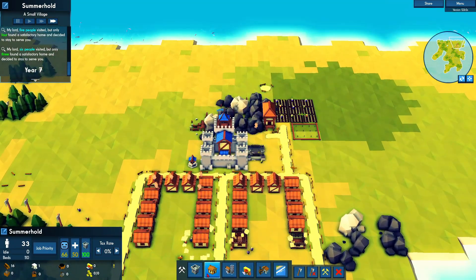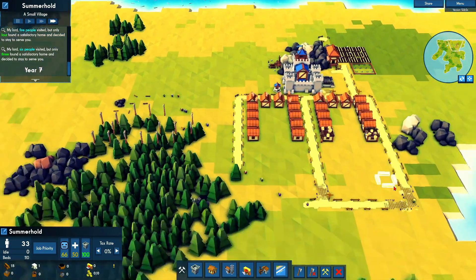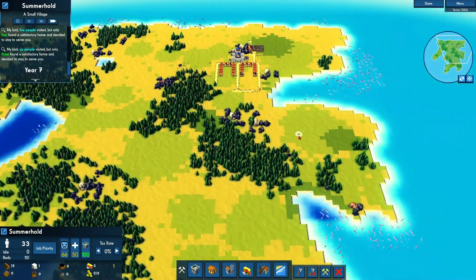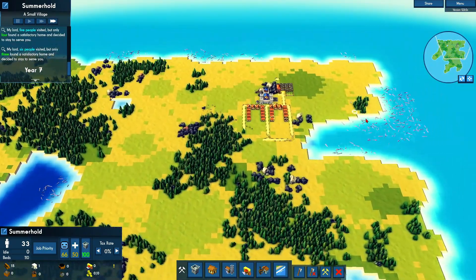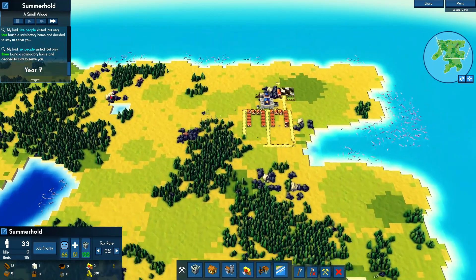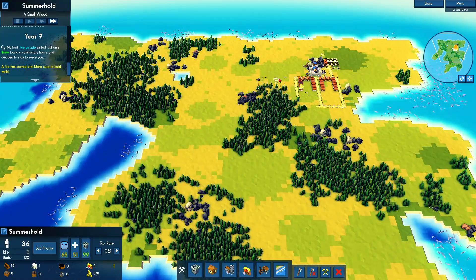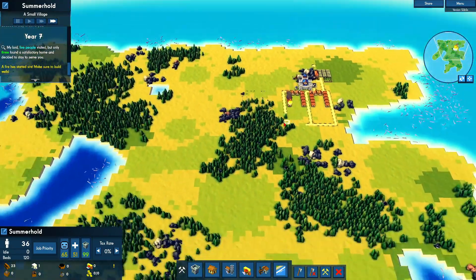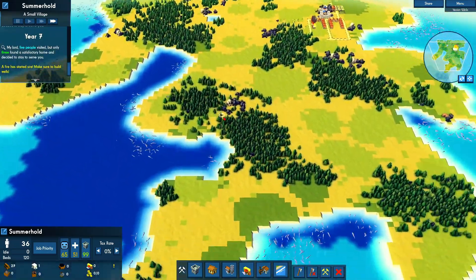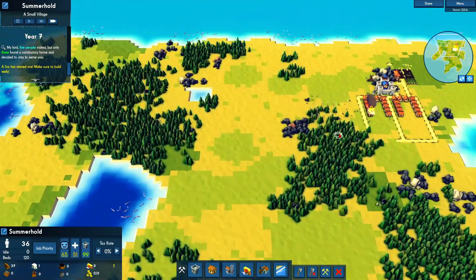We might as well work up to a large tavern. We're actually doing really good on stone. Treasury room — get that right about there. Now I kind of want to utilize the fish. I want to pier this off so we actually have defense. I'm definitely not going to pier off the entire island even though I could, but it would take a long time.